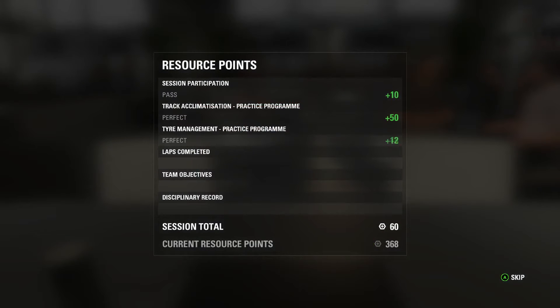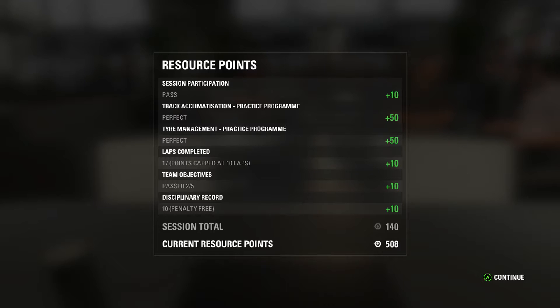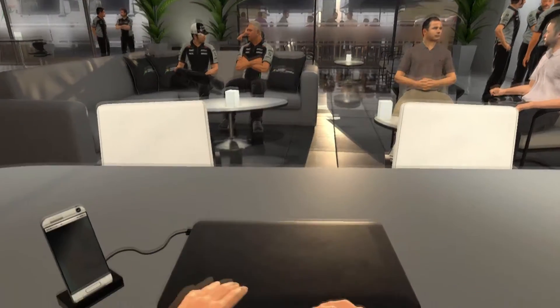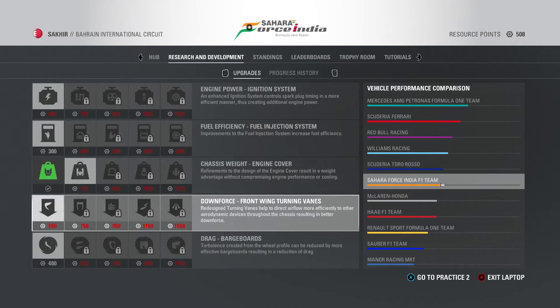At the end of practice one, we got perfect on both the track acclimatisation and the tire management, but I haven't done the qualifying pace test yet — I'm going to do that in free practice two. The tire management one took many, many goes; I've been recording for over an hour already. But we've got a lot of resource points, so we'll have a quick look at the laptop. We don't quite have enough for the downforce yet, but I think we'll get 50 from the qualifying pace, so I should then have enough to unlock downforce for China.